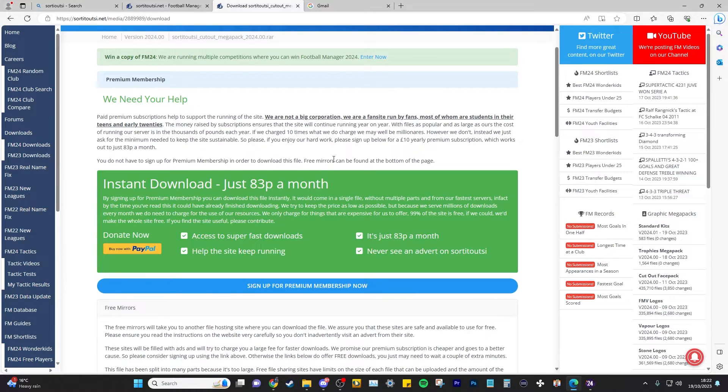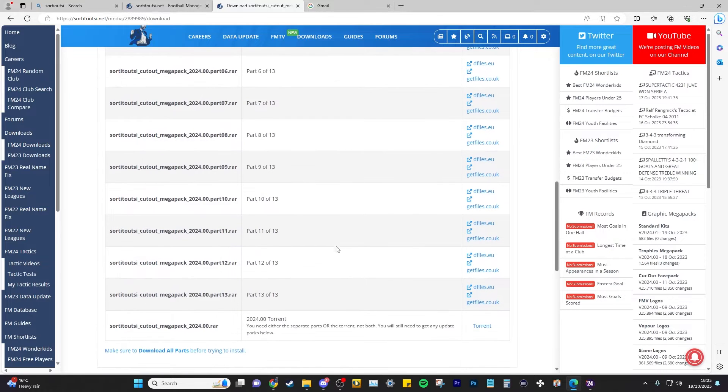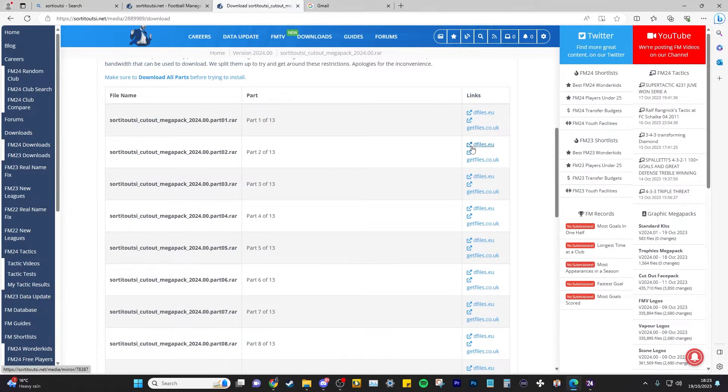To download it in one direct easy download, I'm actually a premium member. The premium membership costs just £10 a year. You get unlimited fast, easy downloads, which is ideal for this face pack. I also like to support it because they do tremendous work with daily Football Manager transfer updates to keep your game up to date. However, if you're not going to be a premium member, not a problem — you can still download it all for free, just in 13 different parts, and it breaks it down for you. You click on one of the links and get it part by part.